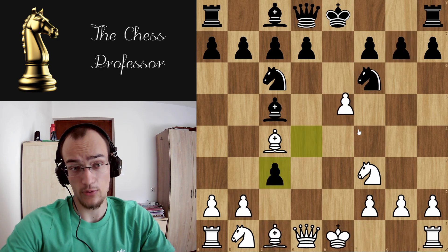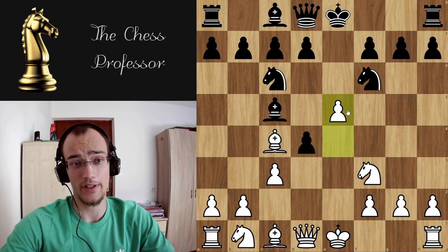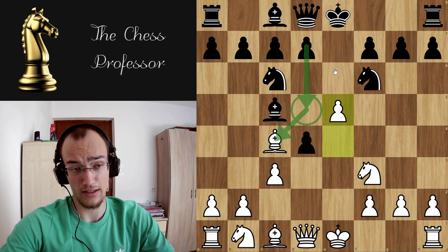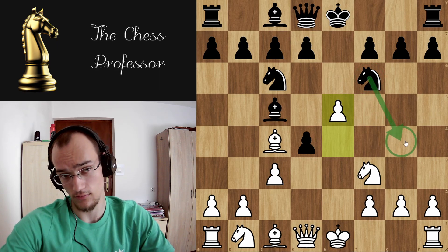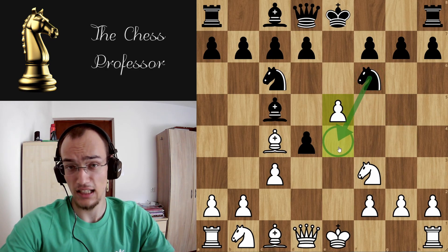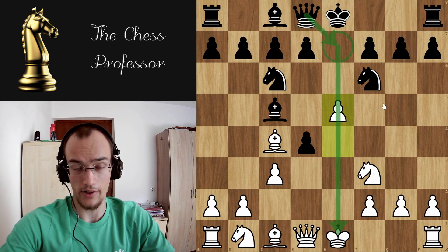So that's why we're going to look at the most sensible options. There are 4 moves. The best one is d5, counterattacking the bishop, but let's first start with the other 3, which are knight g4 — moving the knight away — there is also knight e4, and there is queen e7, pinning the pawn.